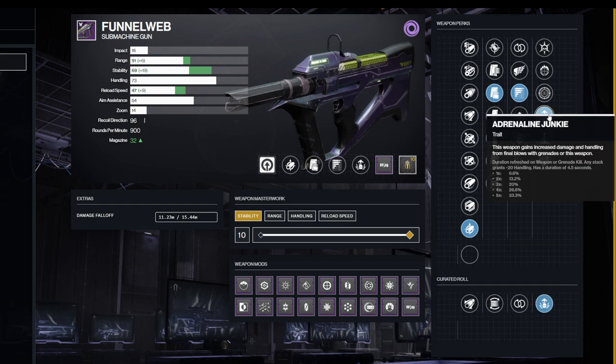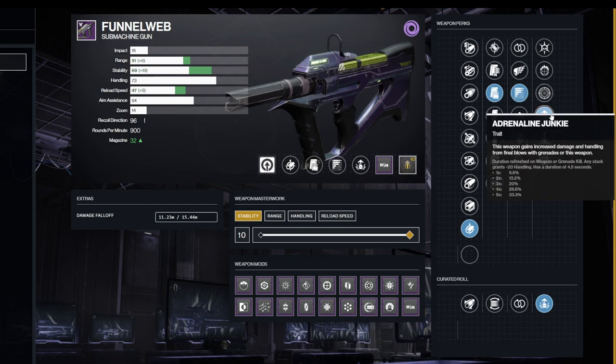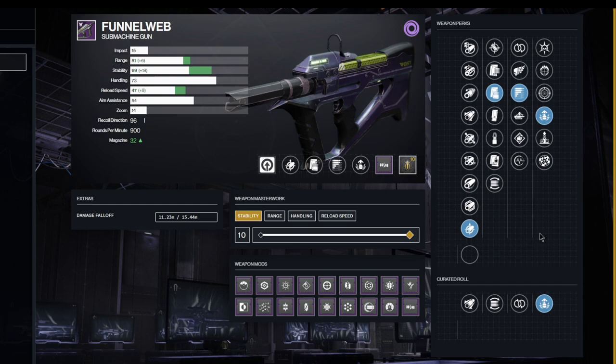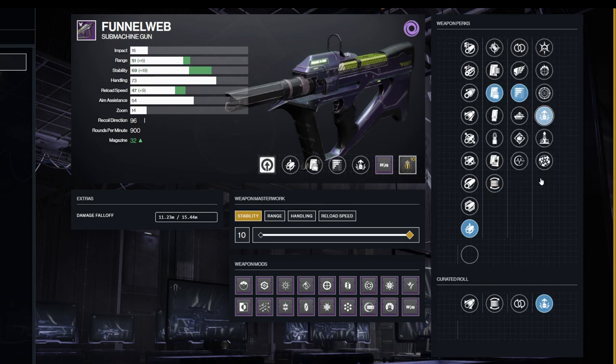With Adrenaline Junkie you get +20 handling, and two stacks of Adrenaline Junkie is almost the same as Frenzy — and it only takes two kills, or a single grenade kill gets you there straight away. I think this gun is going to be meta for PvE for quite a while. I have a Perpetual Motion and Adrenaline Junkie roll on this weapon and it's pretty insane.